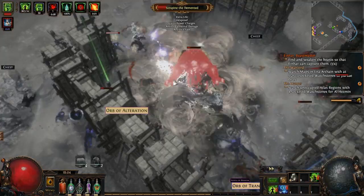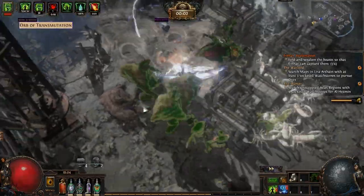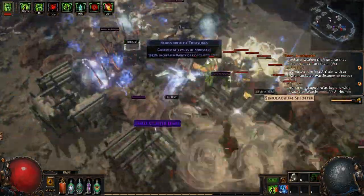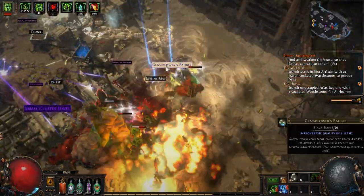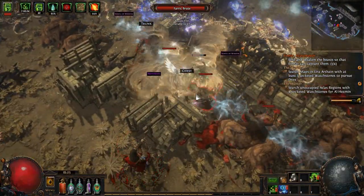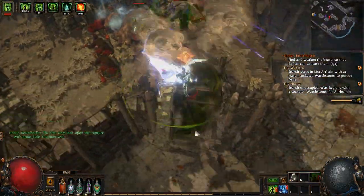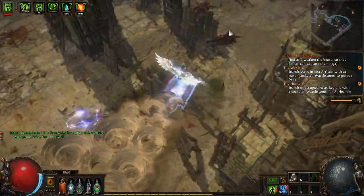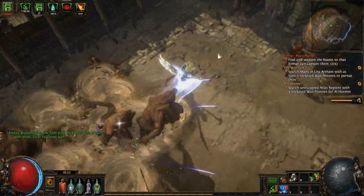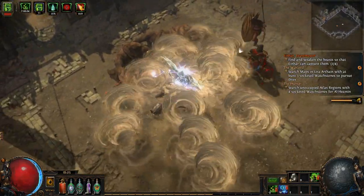We're going with a pretty typical Assassin poison approach, stacking Awakened Unbound Ailments, Vile Toxins, and Deadly Ailments on our Tornado skill, as well as Greater Multiple Projectiles, which turns our one tornado into five tornadoes in an area. By default the tornadoes won't shotgun, but they do seem to shotgun if you bounce them off a wall. The key is to get the enemy between you and a wall, pass the tornado through them, bounce it off the wall, and hit them a second time — effectively doubling your hit count.